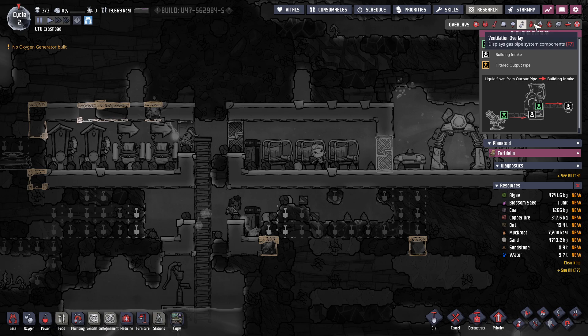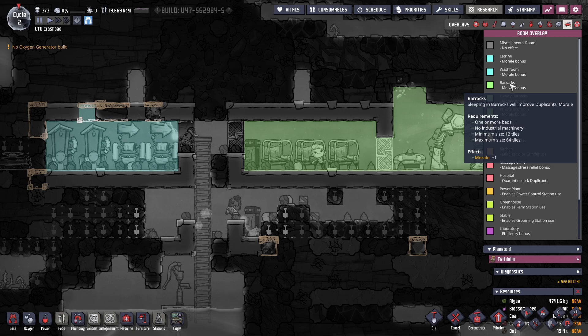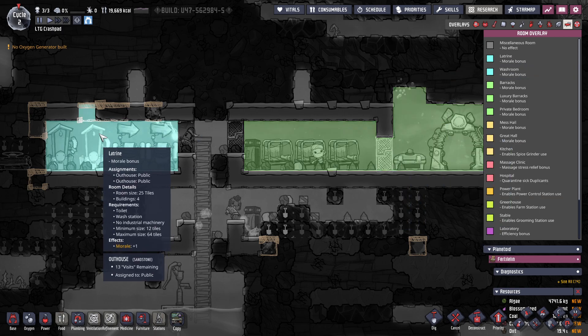Plumbing — we don't have plumbing. Ventilation, radiation, room overlay. Look, we've done it — morale bonus. Sleeping in a barracks will improve duplicants' morale. One or more beds, no industrial machines, minimum size 12, we got lucky, maximum size 64, morale of one. Luxury — minimum height of four tiles, no cots. Four tiles tall, two decor items, single comfy bed — we can do that eventually. Has back wall tiles, washroom — we have a latrine.